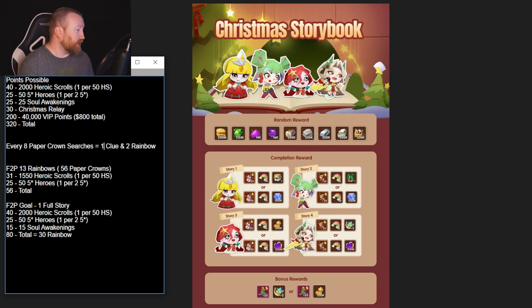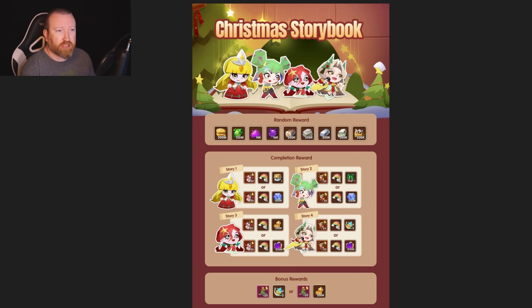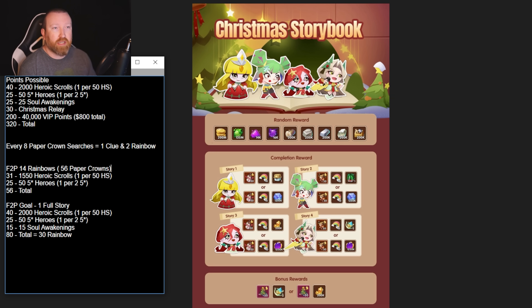So that means there are a couple of breakdowns you might want to consider. One example: if you go for a grand total of 13 points — not a full event — you'd get 14 rainbows, which is enough for either a core of origin or sublimation chest. That requires 56 paper crown searches, only 1,550 heroic scrolls, and five five-star heroes. Seven times eight is 56, so that's where those 14 rainbows come from.